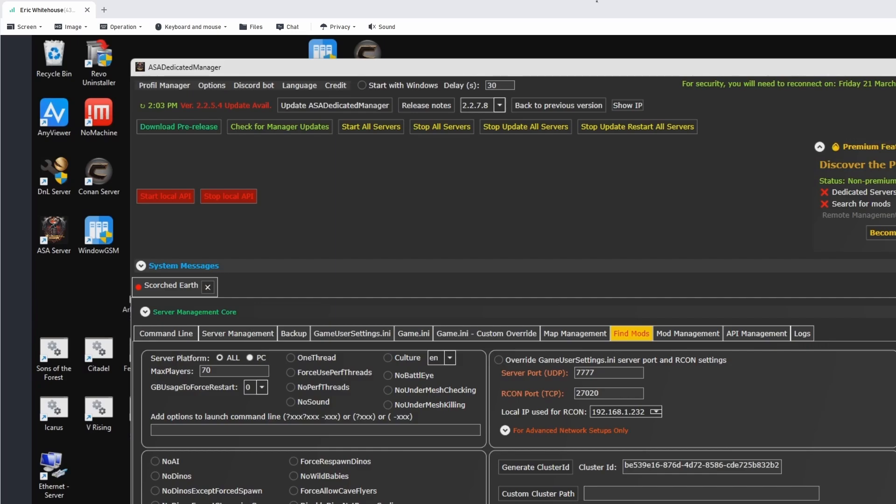When ARK comes out with a new update, you can't update it through the manager unless you pay. And to me, it's just not worth it. There are workarounds — you can make a batch file, or you can go in and manually update it. But that's half the reason I have a manager, so I can do an update.